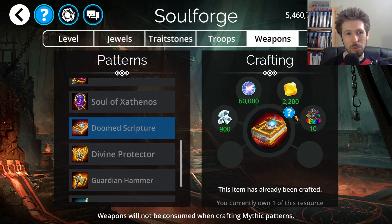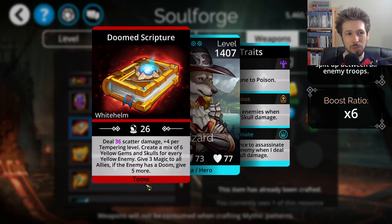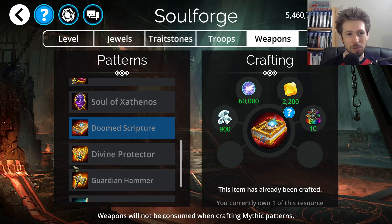There's a doomed weapon called the Doomed Scripture. I don't really like this doomed weapon too much — it does scatter damage, so I would not recommend spending the 900 diamonds on it unless you're late in the game and you're trying to collect all the doomed weapons.